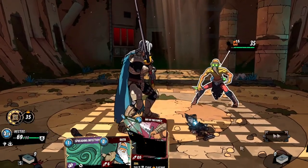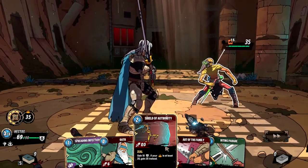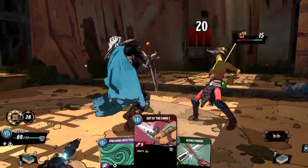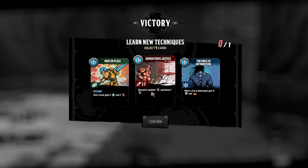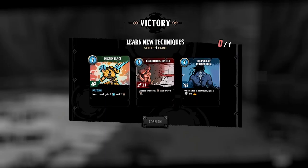Successfully defended and deflected the enemies. Strike — I think I can take him out this turn. There we go. Mise en Place Plus: next round gain two energy and two cards. Expeditious Justice: 11 damage, discard one random card and draw one card. The Price of Retribution: when a foe is destroyed, gain eight armor and retribution. I'll grab this one.